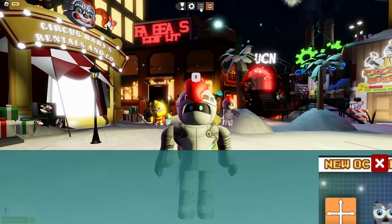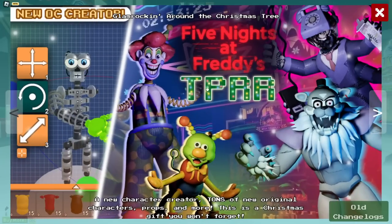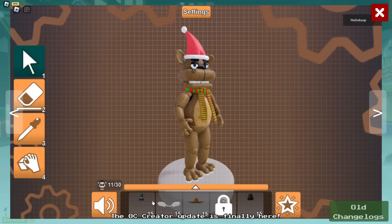First let's go over all the new changes: brand new OC creator, new characters — this one looks like a Don't Hug Me I'm Scared puppet. I don't know what happened to the clown either. New character creator, tons of new original characters, props and more. This is a Christmas gift you won't forget — the OC creator update is finally here!